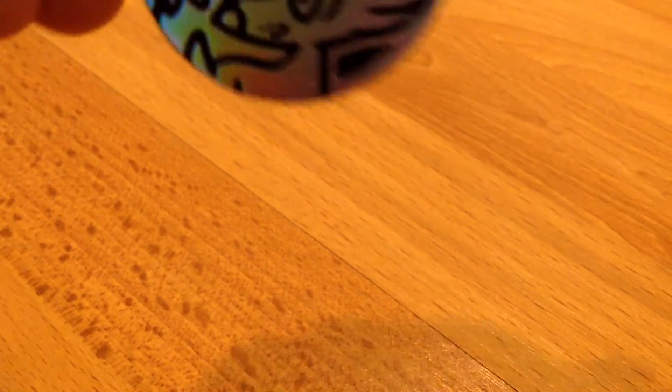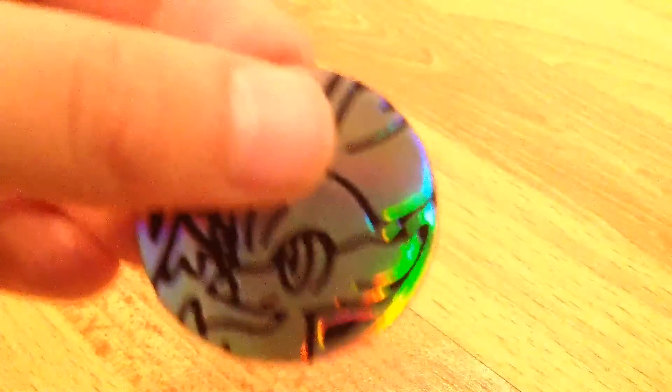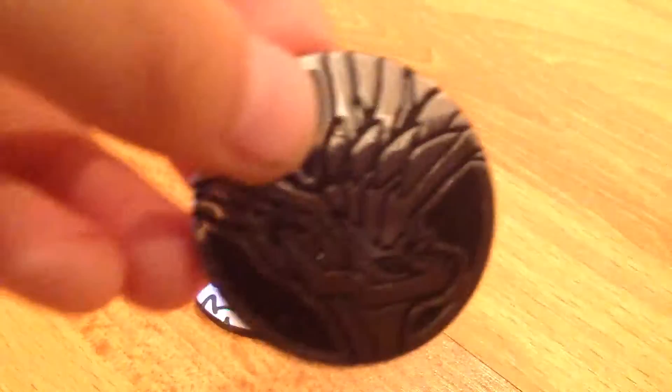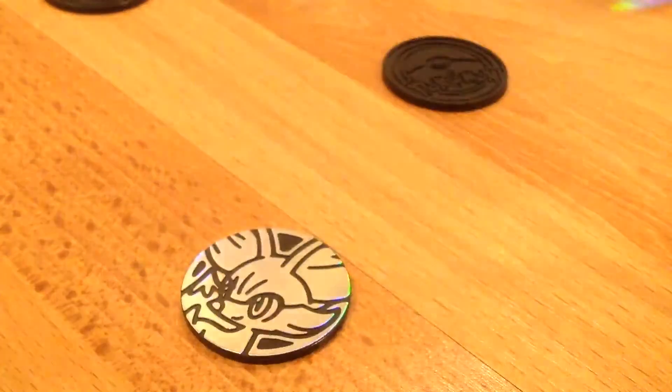I got some coins and dice. Sorry for the glare, but I'm just gonna go one by one. We got a Fennekin coin right there, another Fennekin coin, Xerneas coin, a Bees coin, and a Mega Beedrill coin.